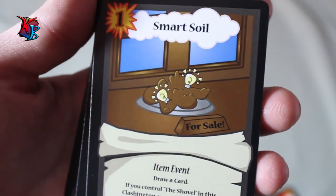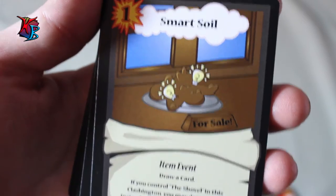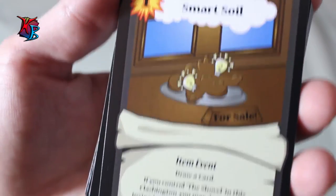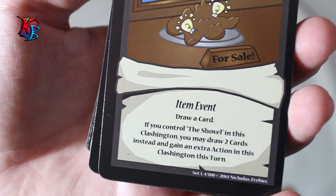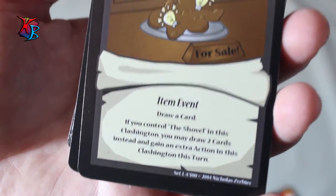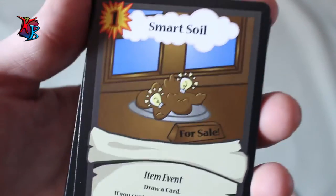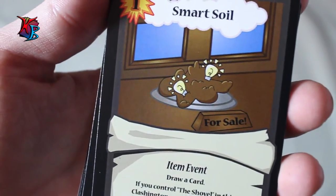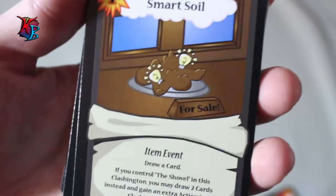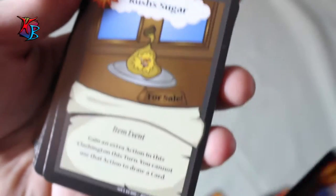Smart Soil is basically the opposite version of Stinky Soil. It's a level one action cost item event that draws a card, but if you control the shovel, instead you draw two cards and gain an extra action in that Clashington. Essentially, this becomes a zero-action Papers Please with the assistance of the shovel — and Papers Please will be shown really soon.